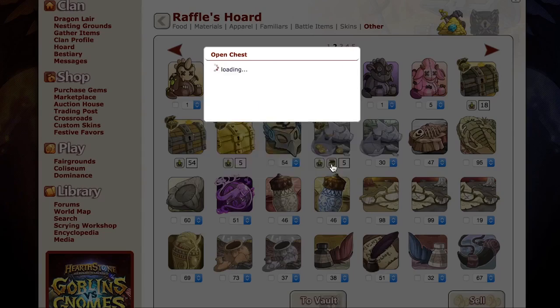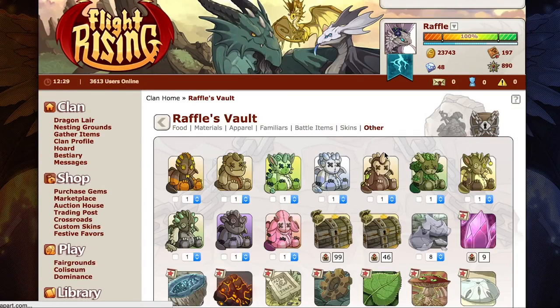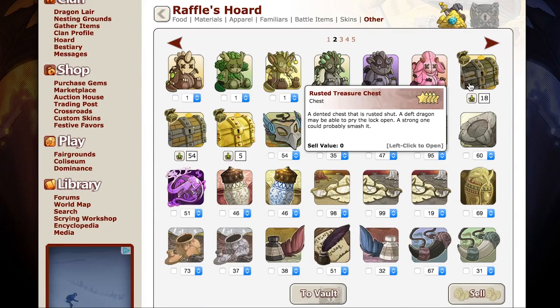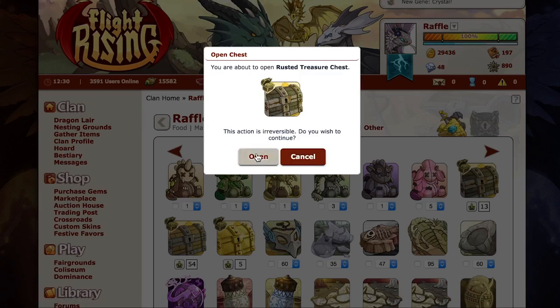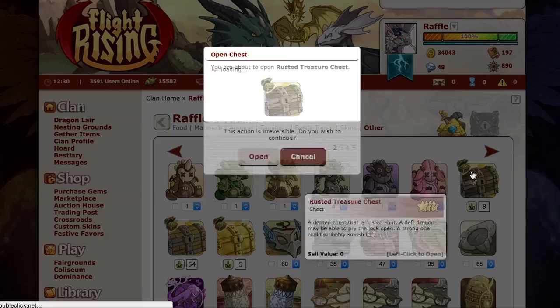I have a whole lot of rusted chests — I think I have stacks of 99. So I'm going to go ahead and just open an entire stack of rusted chests, just why not. Yesterday I spent all of my savings on the familiars related to the Night of the Nocturne event. So doing this today is actually a really good idea because it helps me rebuild the amount of treasure I had. I won't get 450,000 treasure from doing this, but I'll get a nice start to rebuilding that.